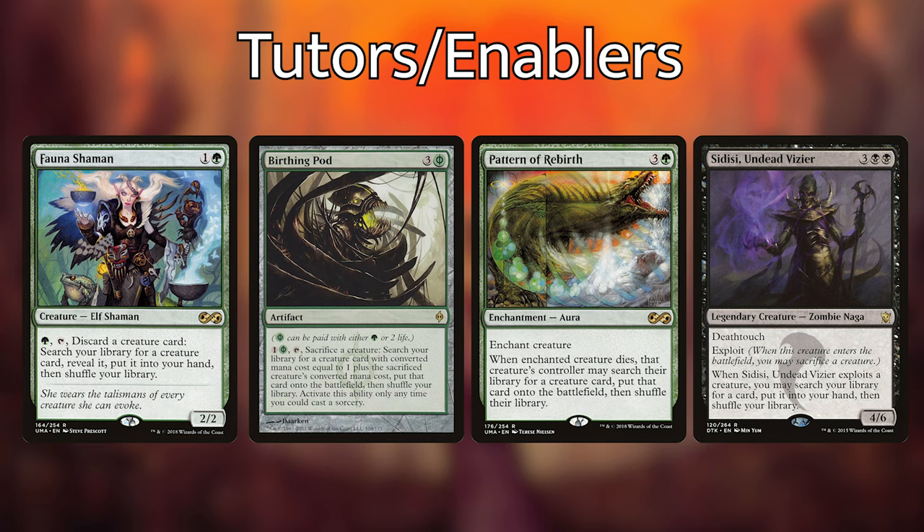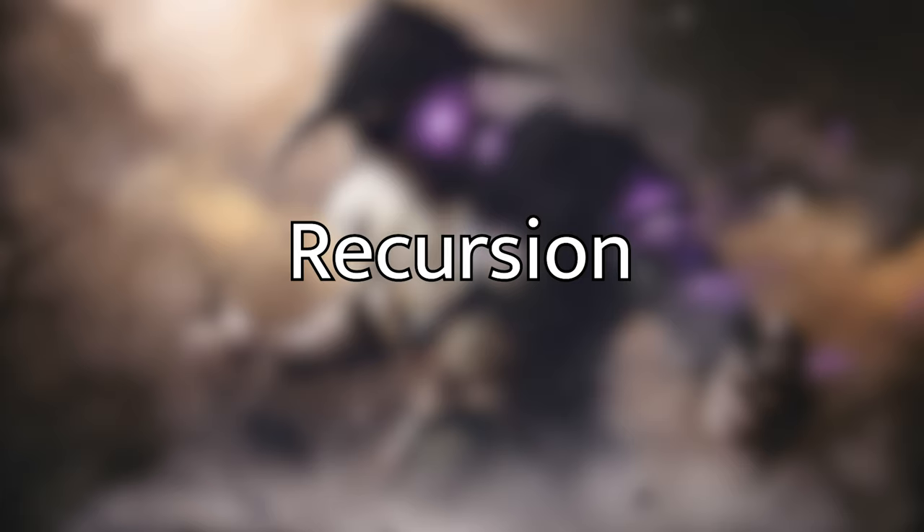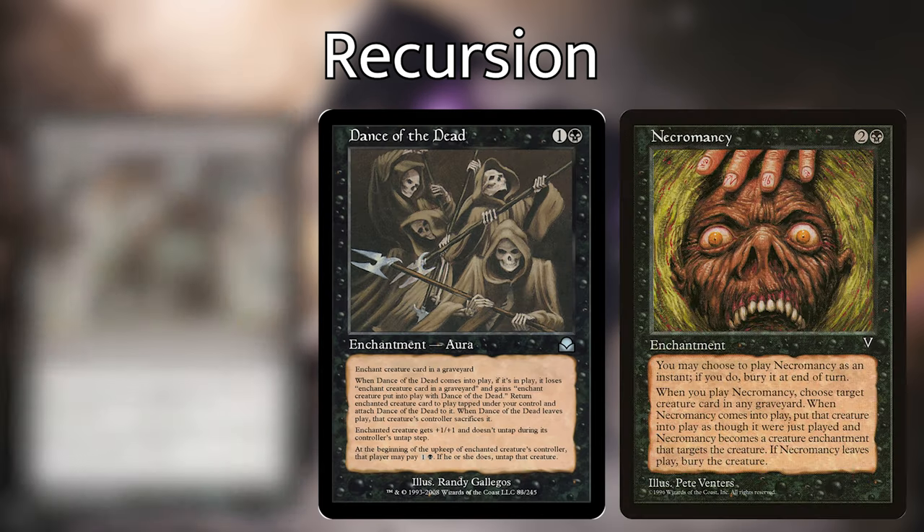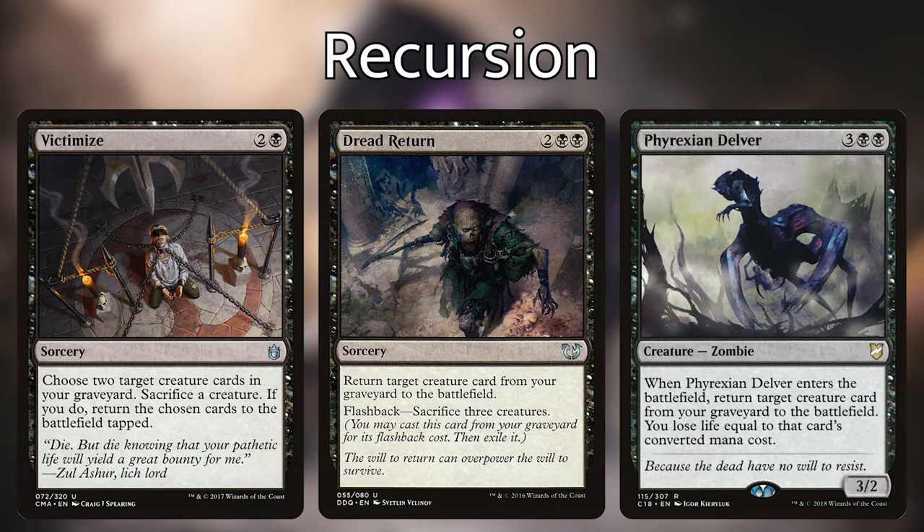Marin's ability to reanimate creatures for free with enough experience counters is already incredibly powerful, but it never hurts to have redundancy. I'd suggest running 2-4 reanimation spells — I'm currently running Reanimate and Animate Dead. Other great options include Exhume, Dance of the Dead, Necromancy, Victimize, Dread Return, and Phyrexian Delver. If I were to add more, I'd pick Phyrexian Delver and Necromancy for their flexibility.